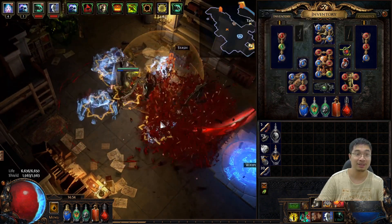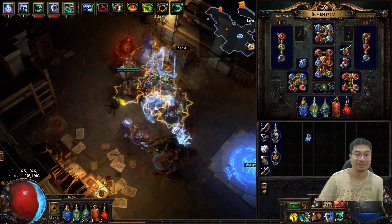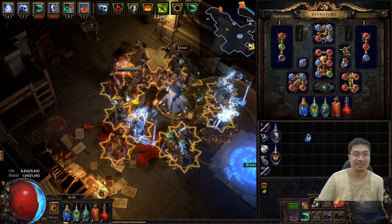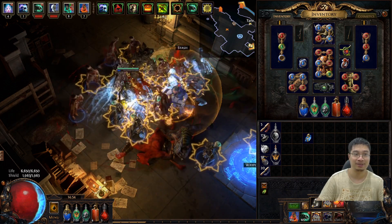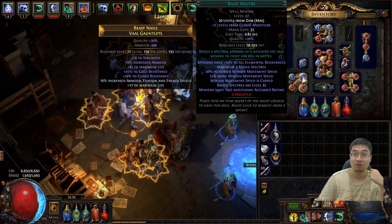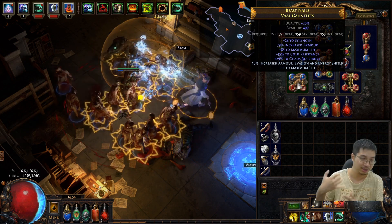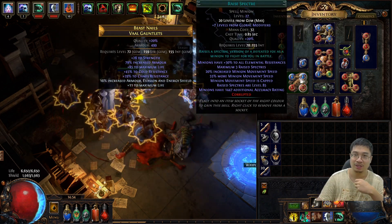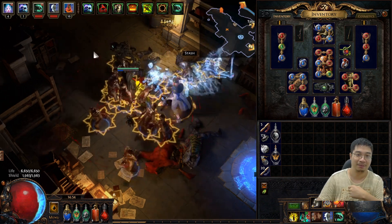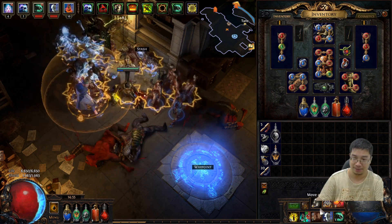So the Animated Guardian doesn't disappear unless it dies — keep that in mind. Removing sockets temporarily just means you repress the skill and it comes back. Removing the sockets did take my zombies away so I'll resummon those. For spectres, a useful trick: if you're about to swap the links on a spectre item, do it in town. Color it or change links in the hideout if needed, then when you put it back and leave town to the hideout, the spectres are still there. But for Animated Guardian — it's saved in the system, just repress the skill and it will come back.